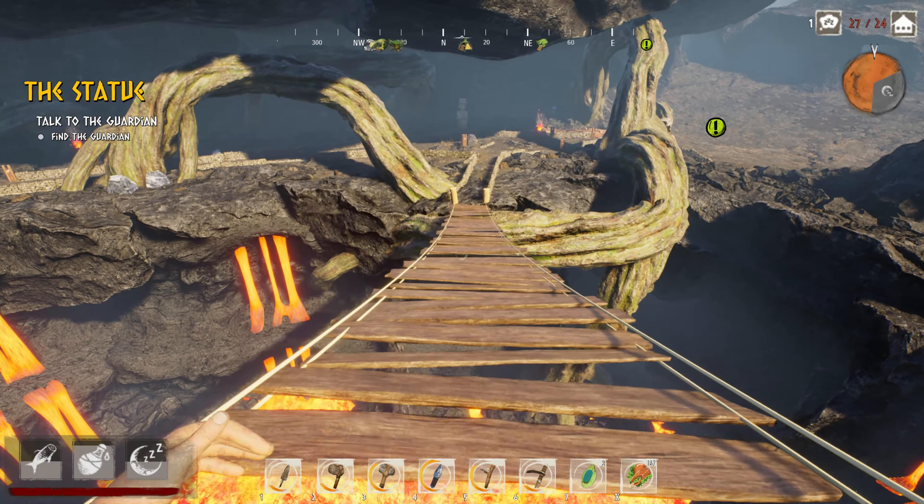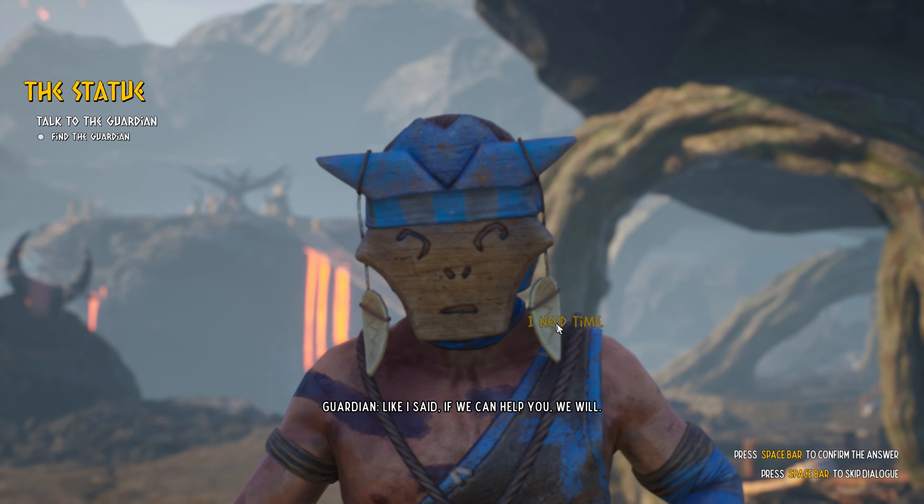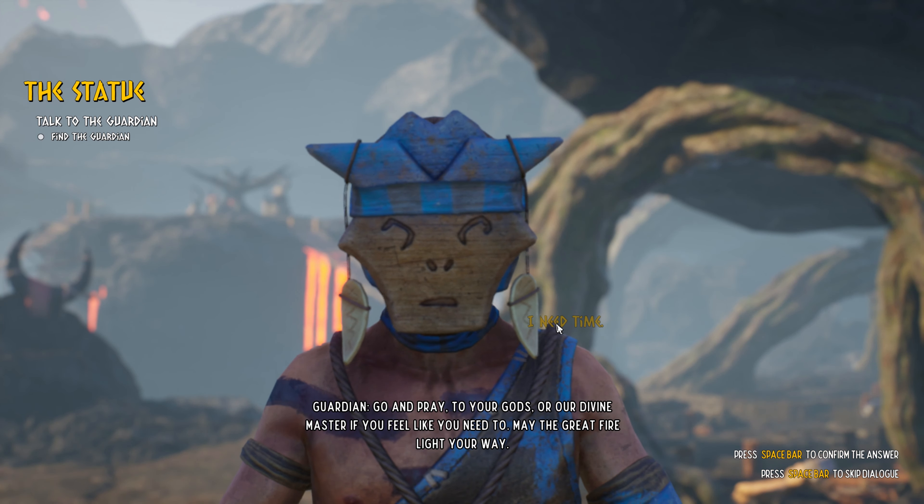Guardian says he'll speak to the chieftain without actually going there. Guardian: 'Your new altar brings great amount of joy to us all.' Me: 'Not to the chieftain.' Guardian: 'What do you mean?' Me: 'Has his majesty not been pleased?' Guardian: 'Not enough to free the wave rider. That must be quite unfortunate for your quest.' Guardian: 'The rest of the tribe greatly appreciate your work. If there are ways we can help you convince our noble leader, we will be of service.' Me: 'I'll need some time to pray and think on it.' Guardian: 'Go and pray to your gods and our divine master. May the great fire light your way.'